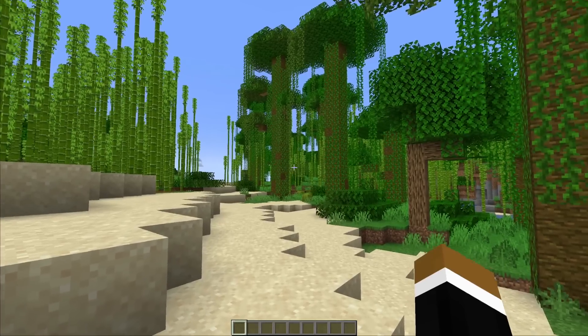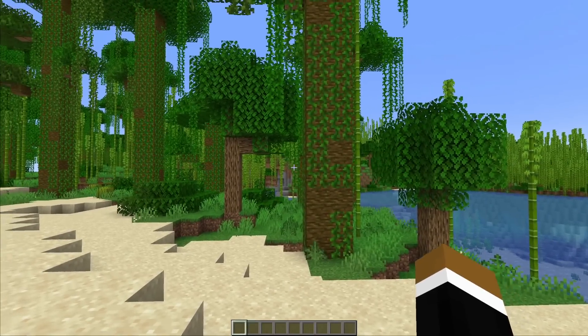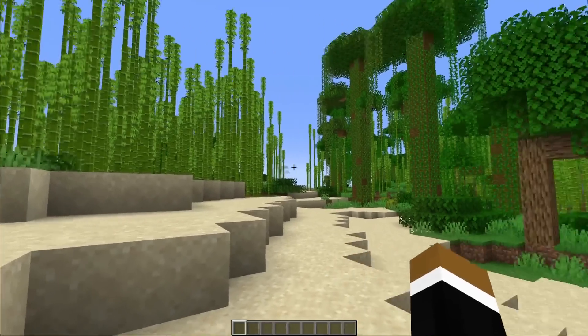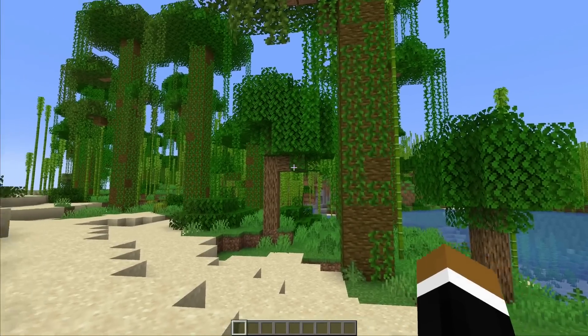So we have the following scenario: just start a new world and spawn in the bamboo jungle biome. So what should I do now? Should I start punching a tree or bamboo? Punching trees has been pretty iconic for Minecraft, as shown in this legendary South Park clip.